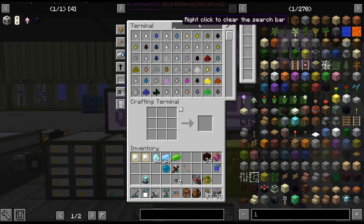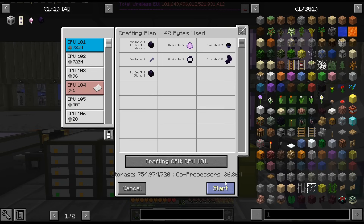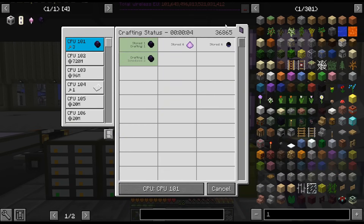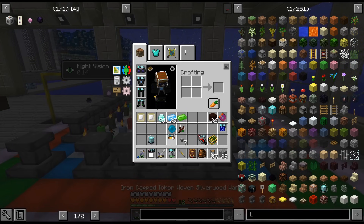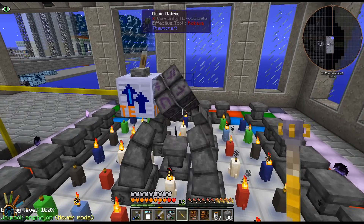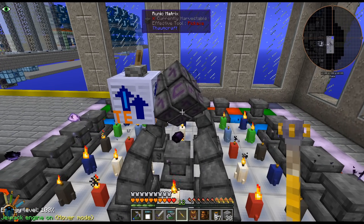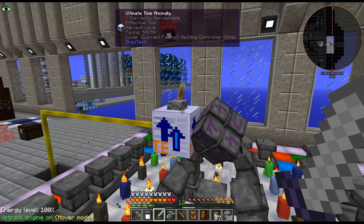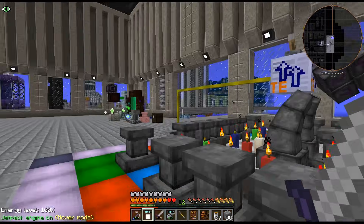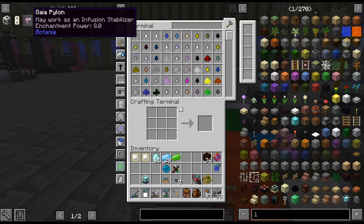So we were working on the charged Void Metal Caps. This is relatively easy to automate. There we go — almost instantaneous too. I'll turn that off. Could probably just leave that on, I don't need to keep turning it off.